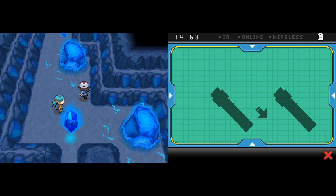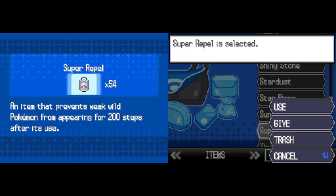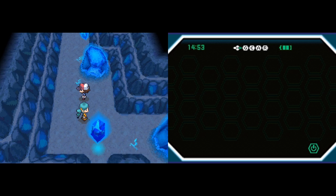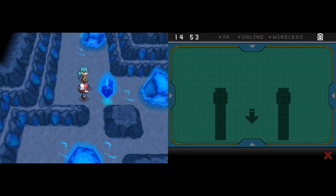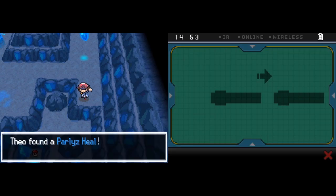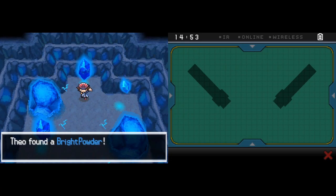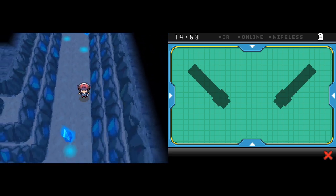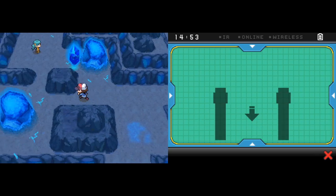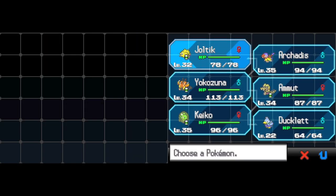Something funny about Joltik is, I believe it's actually the smallest Pokemon - it is very tiny indeed. Although because of Pokémon Black/White sprites, it doesn't feel that way. There's another funny thing about Joltik too, and it's actually about the TCG. It was pretty good in the TCG at one time, because they printed a Joltik with the attack Night March, which does more damage based on how many Night March Pokemon you have in your discard. Joltik is actually one of the best attackers for that, along with Pumpkaboo and Lampent.